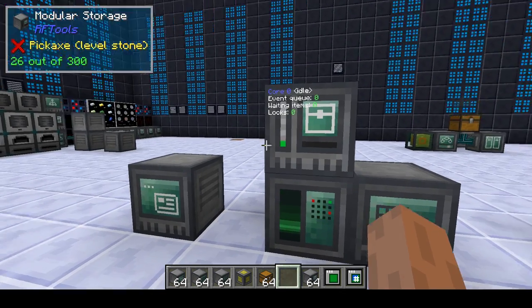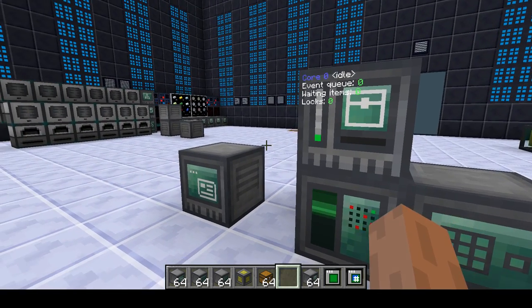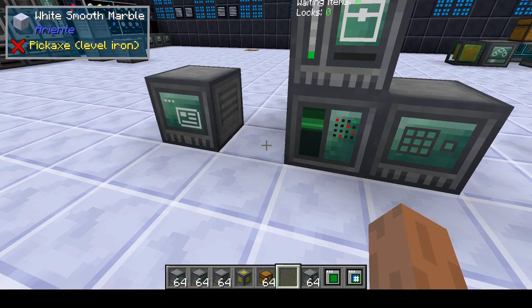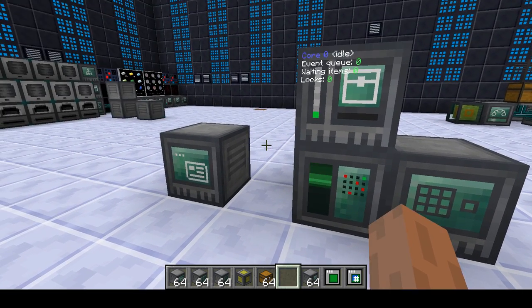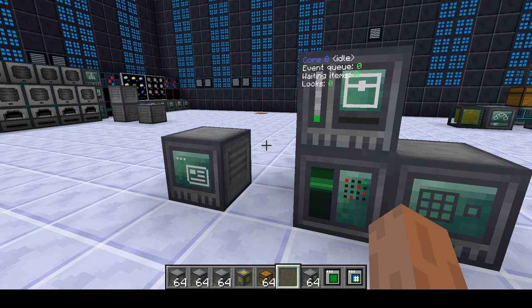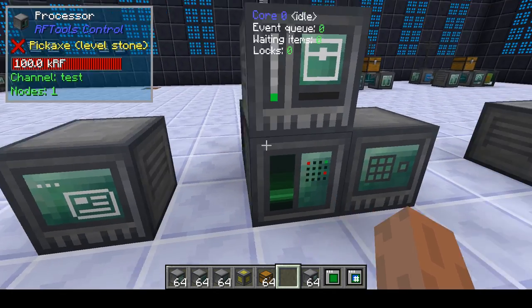Hi, this is Emstichetti for the 5th and last episode of my automation tutorials. Here I will show you the last special features of RF Tools Control. We will start with auto-crafting. You can do auto-crafting with RF Tools Control — it's not as easy as with AE2 or Refined Storage, but it's fun to do and it's actually pretty powerful if you know how to set it up, though it's also a bit complicated.